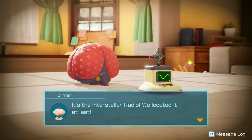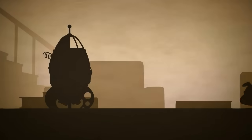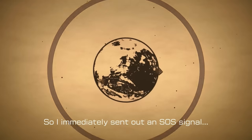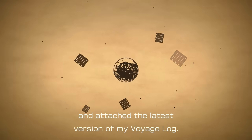It's the Interstellar Radio — we located it at last. Yeah, it even looks like it did in Pikmin 1, except a little shinier. With this back in my possession, I can finally call for help. I've recovered the Interstellar Radio, so he's actually going to use it in this game. So I immediately sent out an SOS signal and attached the latest version of my Voyage Log.